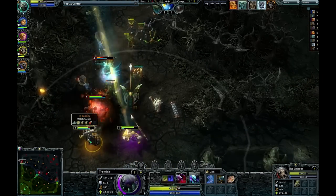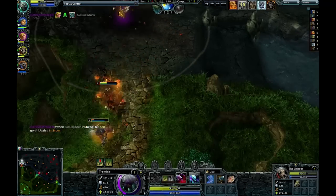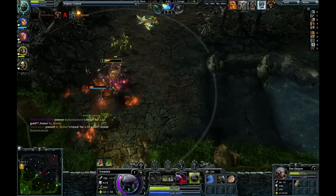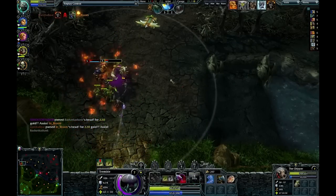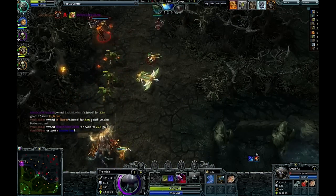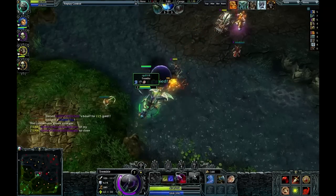Remedon's getting quite low. Nice stun there by Witch Slayer, and the Valkyrie is able to finish him off, but I think the Witch Slayer is going to be punished for that. Is the Valkyrie going to be able to get a double kill out of it? The Valkyrie actually goes down, Amunrog leaving with about 20 hit points. That's unfortunate for our team, but we are tied 3-3.